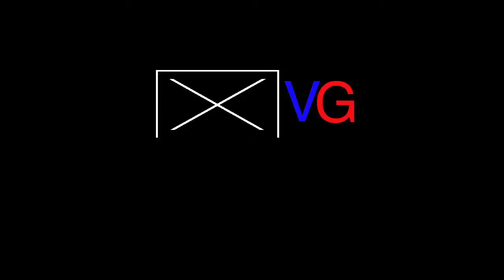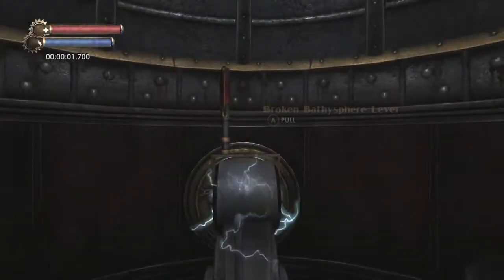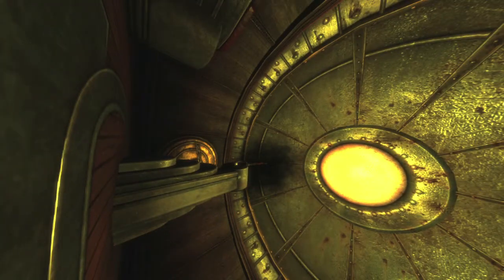Hey everybody, Sean here from FitGamiac.com. Here we are today back in the Bioshock Collection doing more challenge rooms and grabbing the Electrician Challenge in a shocking turn of events. This achievement is to turn the ferris wheel 9 times. To beat this level you only have to turn it 6, but if you turn an extra 3 times you get an achievement.